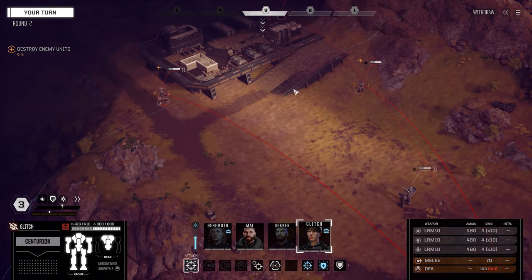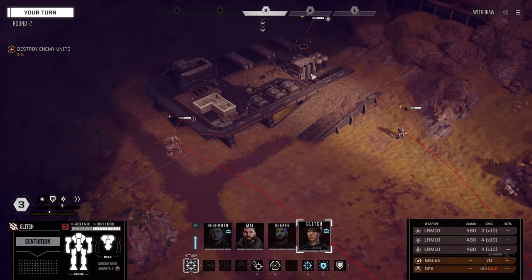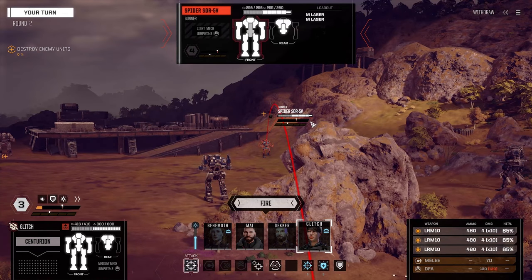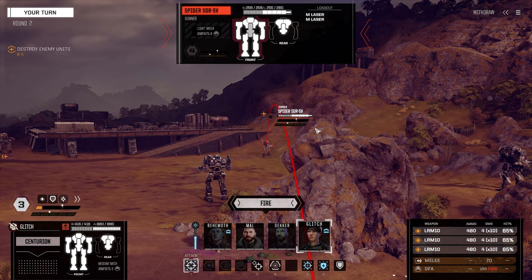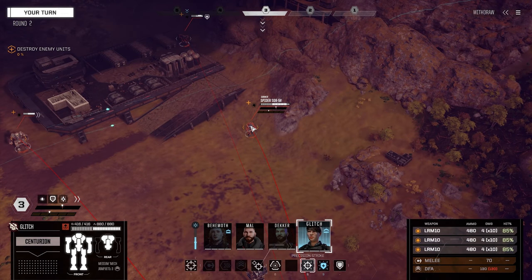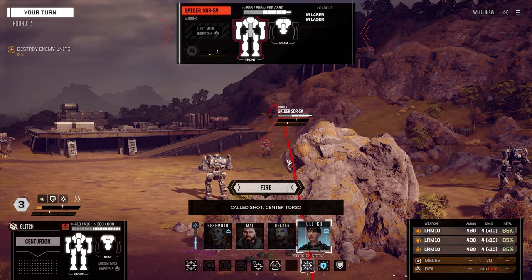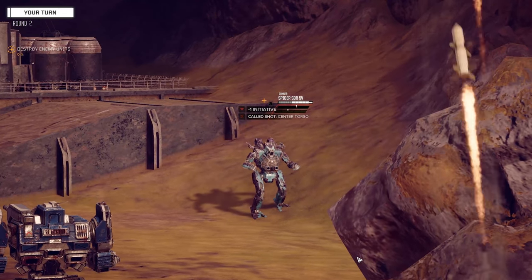We're going to go ahead and light up this Spider. Since I want to make an impression right away, we'll spend some morale and potentially take this guy out. We've got an 85% chance to hit and we can choose where we aim, so we're going to go for the center torso.